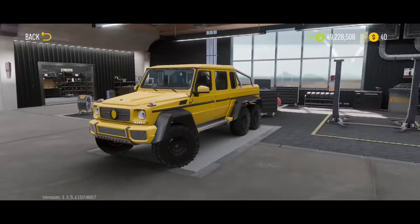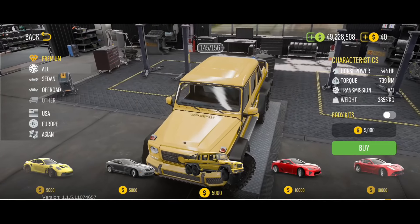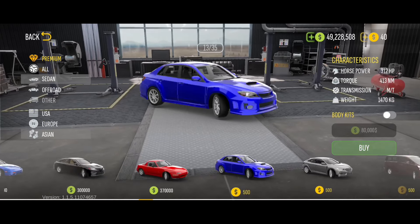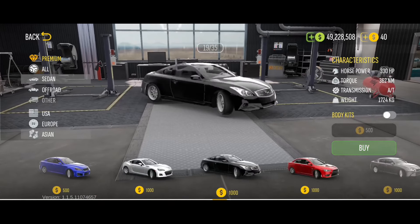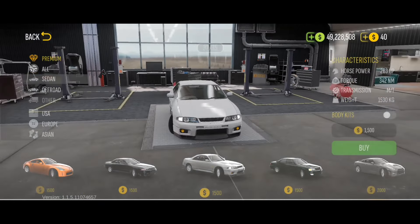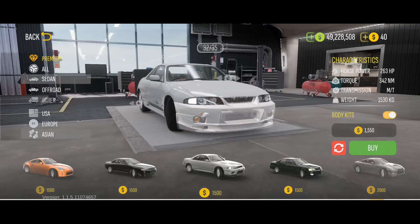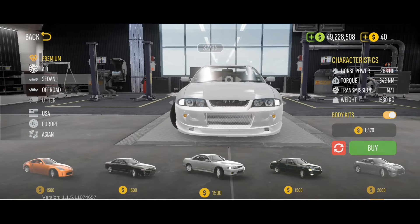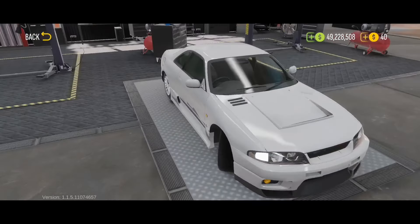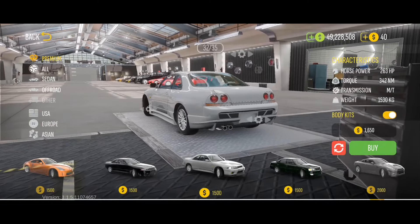Let's move to the next car, which is the GTR R33. Yes, all the new cars in CPM 2 are already in CPM 1, but it's still better than nothing. I also waited for this car to be added to CPM 2 — we can now have a garage with a complete GTR series here. I'm also planning on making a GTR car meet soon. Comment 'W GTR' if you want to join. I will post it in my Discord channel and Facebook page — check the description for all social media links. I don't think they added new kits for this car, but it's okay — I can drive it stock with good wheels, proper fitment, and a new paint.